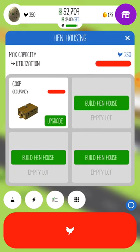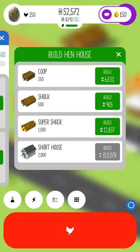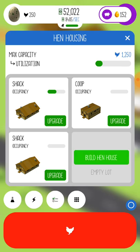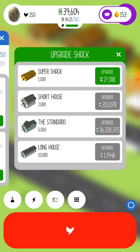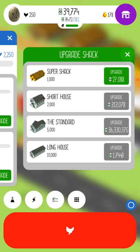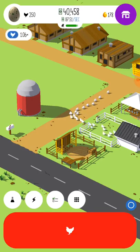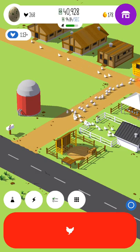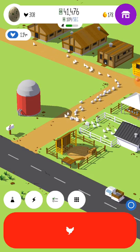Looks like we got something on the side — $63,000 out of nowhere! That's ridiculous. Well then, let's increase the value of that egg like crazy. And egg laying rate helps out a lot. Now let's see what we can do to upgrade. Upgrade only $5.57 for a shack. Let's make that one a super shack.